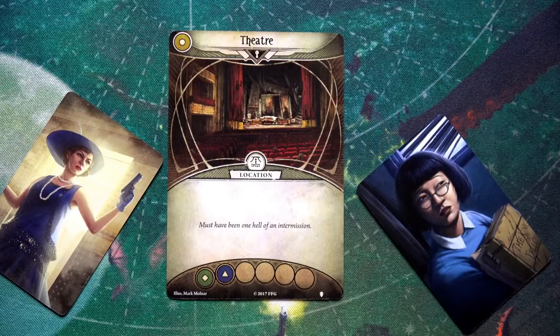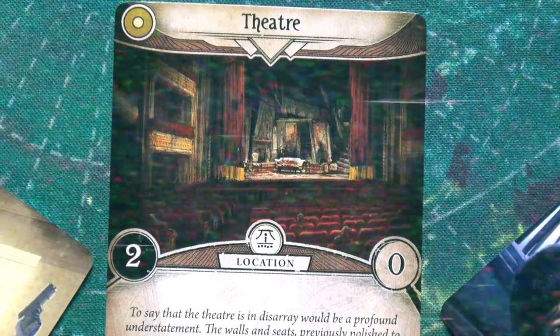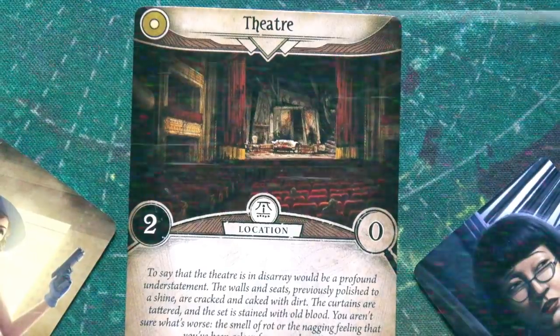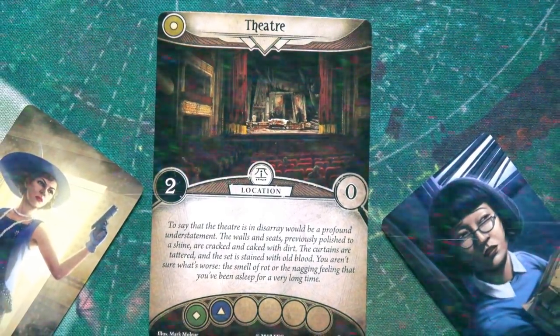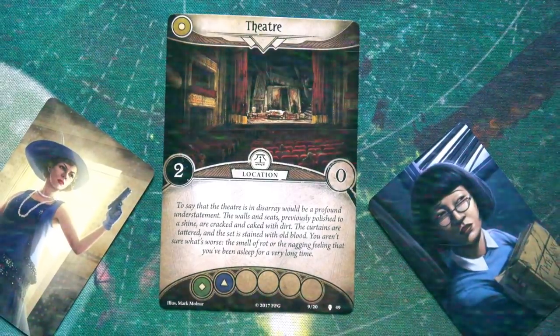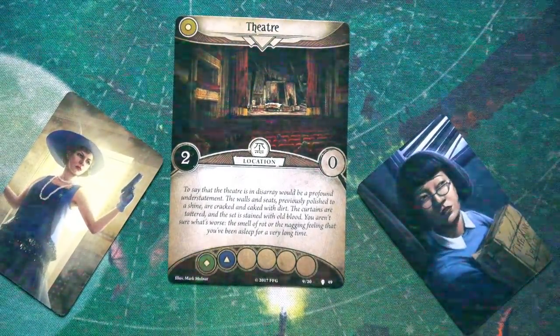Since we're both starting in the theater, the first thing we get to do is read the flavor text and flip the card over. 'Must have been one hell of an intermission. To say that the theater is in disarray would be a profound understatement. The walls and seats, previously polished to a shine, are cracked and caked with dirt. The curtains are tattered and the set is stained with old blood. You aren't sure what's worse — the smell of rot, or the nagging feeling that you've been asleep for a very long time.'